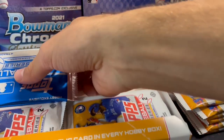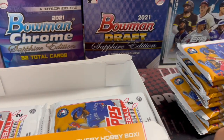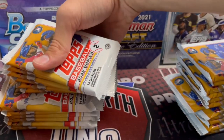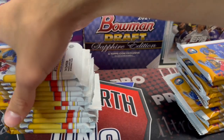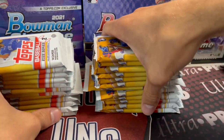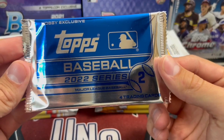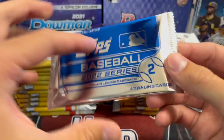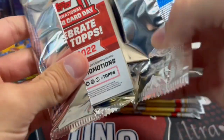The auto checklist in Series 2 is always decent — it's hard to get the good guys, but I've seen Wander autos pulled out of here and some really good stuff. It's just a matter of getting it. These hobby boxes are still fairly expensive — we paid around 99 or 95 for this one on eBay. I don't think I ever bought from the seller before but he shipped it out really fast and we got it here on Monday.